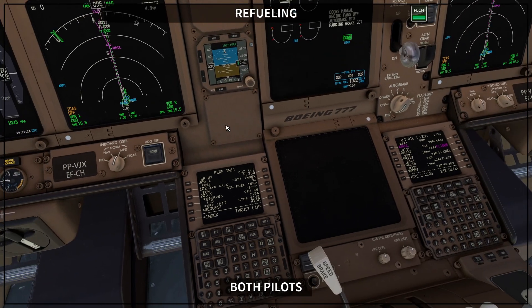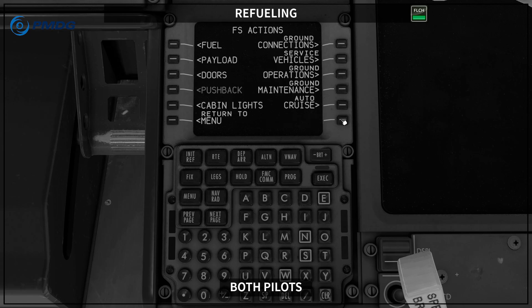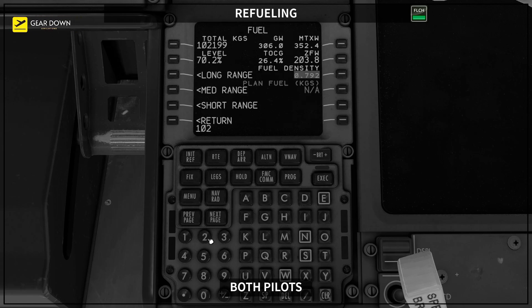Now you also check this against your flight plan. What we needed was 101.0, and we add 1.5, so it should be 102.5. We are short 300 kilos — this is a mistake, and that's exactly why we check this. So we tell the ground crew: we are still missing 300 kilos, what we want is 102.5. We go to menu, FS Actions, and fill, and now they put in the correct amount — 102.6 — to give us a little bit of extra fuel.